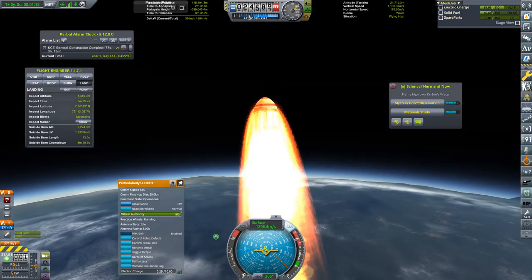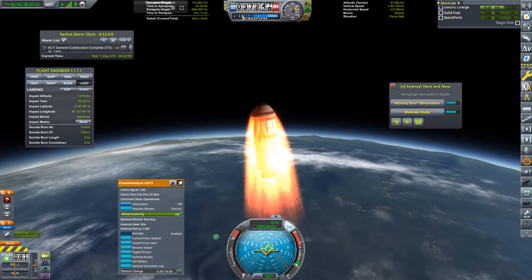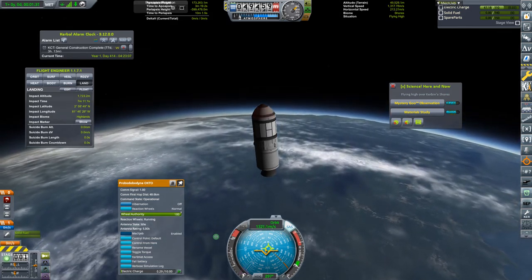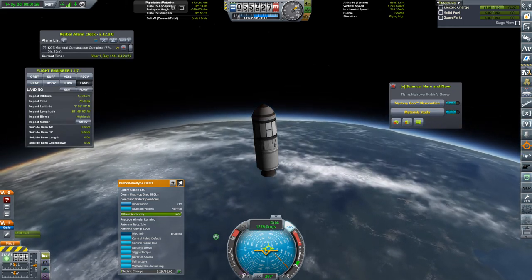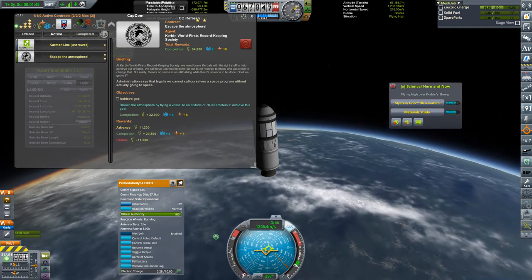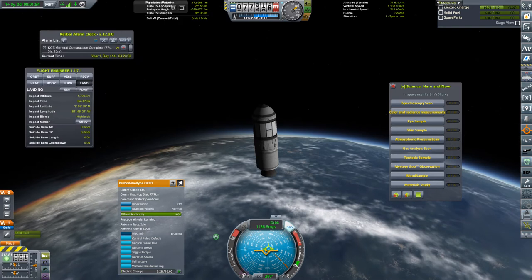This looks like we are going to reach space - not in the way that I hoped for, but we are going to reach space. Did we actually accept the Karman Line contract? Active Karman Line - yes we did. And we will escape the atmosphere. We are in space! So let's close that one.